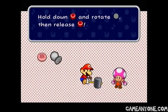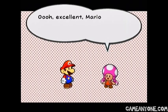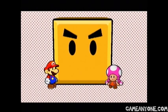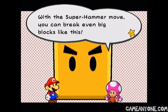Alright, so we get to try it out here. We just hold down B, rotate a little bit, and there we go. You don't have to do it the whole way — you can keep rotating and it'll twist up even more, but you can pretty much just let him twist up once and then do it. Yeah, it saves a little bit of time. Whoa, oh man, that's a big block. With the super hammer move, you can break even big blocks like this.